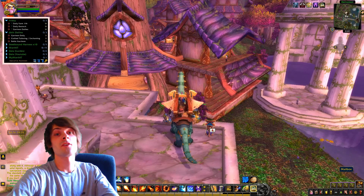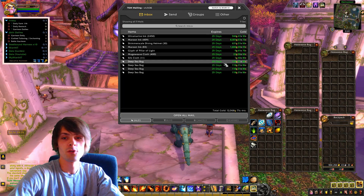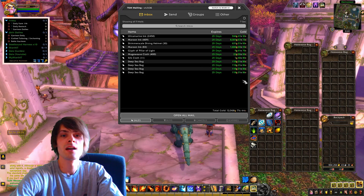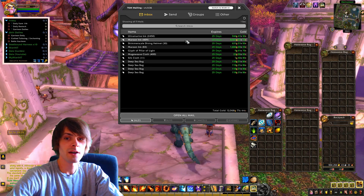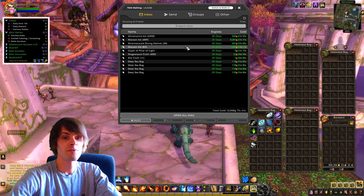The gold for the day is a healthy 12,068 gold — not mega bucks like what we made yesterday, but that was over the course of a few days. What we actually managed to sell includes maroon ink: 409 of those for 8,301 gold.